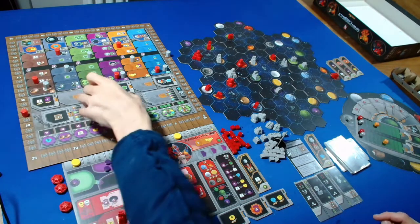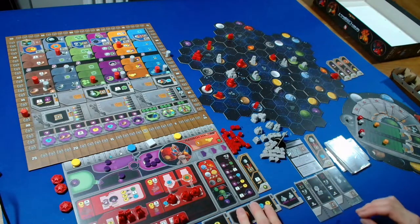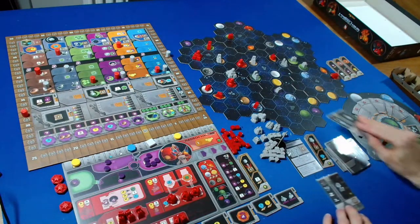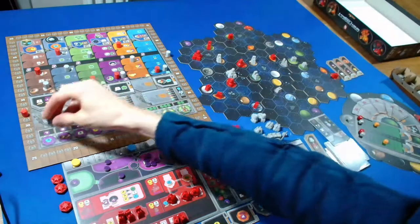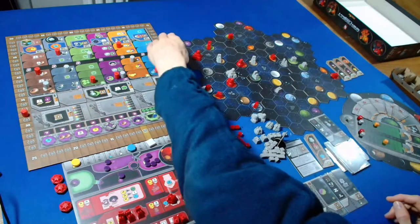We can take a tech tile. I'll take this one - it allows us to move up in a research area. I'll move up on this one. The Automa takes a power QIC action, five from the left, getting one point.